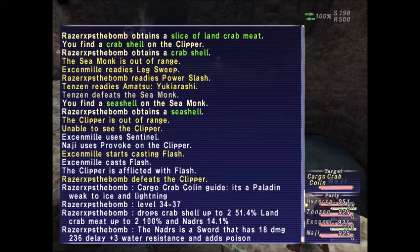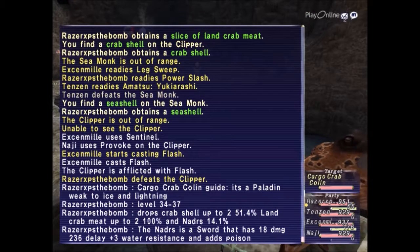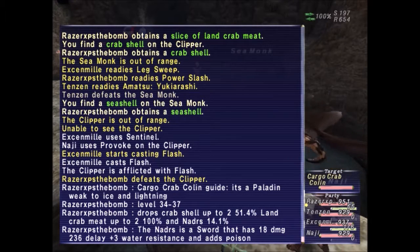Let's go over the guide for Cargo Crab Colin. It's a paladin, weak to ice and lightning, level 34 to 37. Drops Crab Shell up to two at 51.4% chance, Land Crab Meat up to two at 100%, and NADR — something like that — at 14.1%. NADR is a sword that has 18 damage, 236 delay, plus three water resistance, and adds poison.